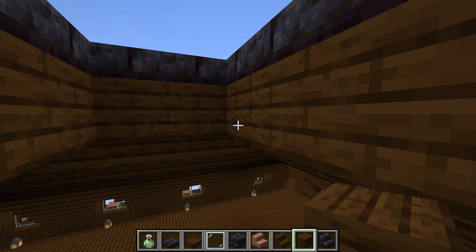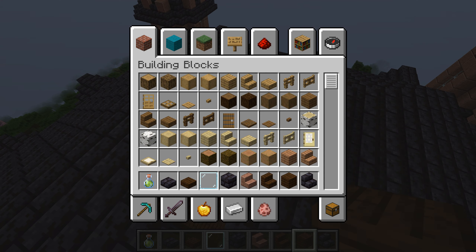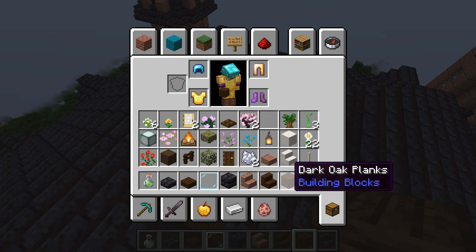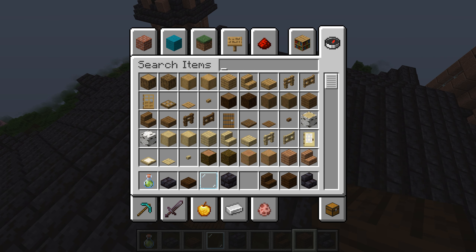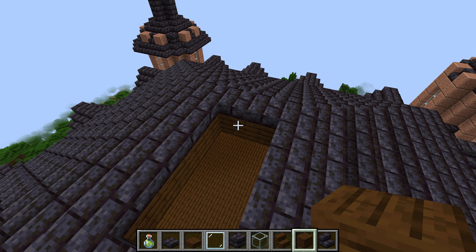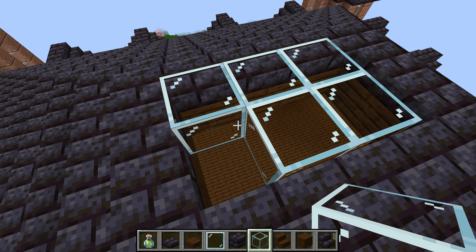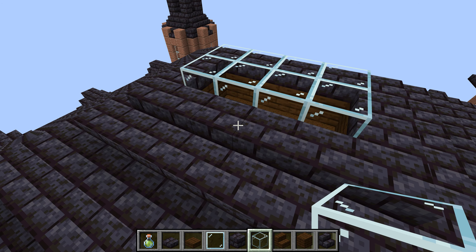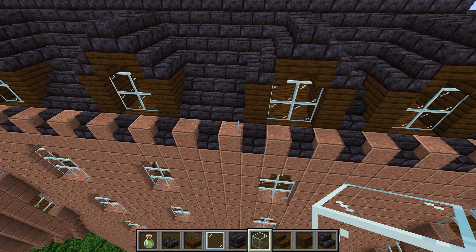Okay, now at this point I want to put a skylight in, so we're going to get something different. Get some glass. Notice how it comes up above the roof line, and the roof line is not that great of a pitch either.